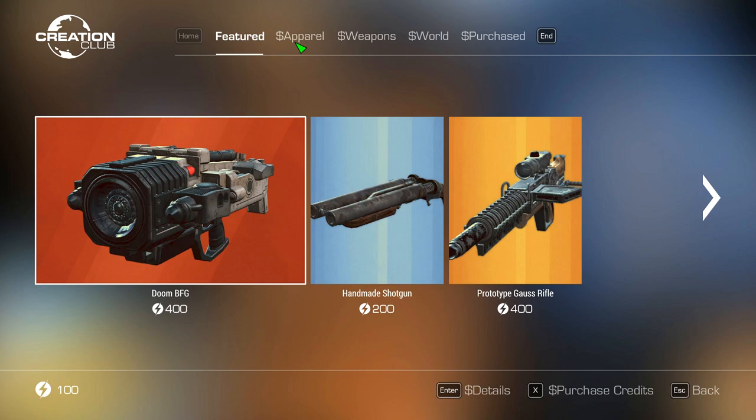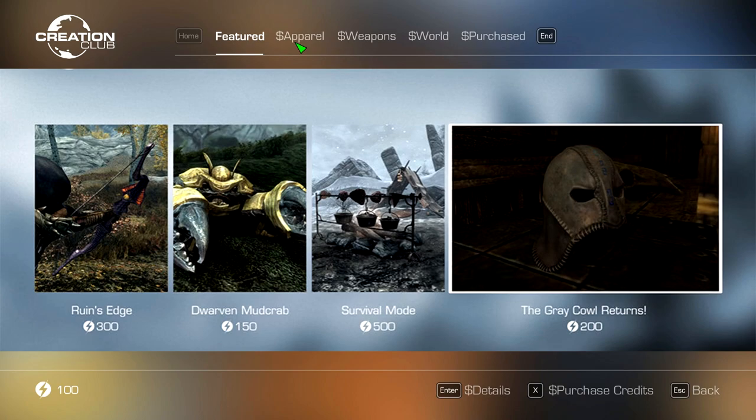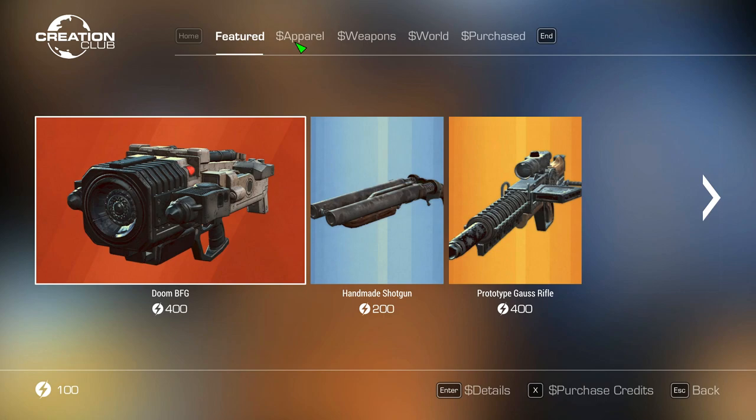When we first got to see Creation Club in action at Bethesda's E3 conference, we got a small trailer showing snippets of Creation Club. During one of these snippets, we saw the price tag of Skyrim Special Edition's survival mode, and it was priced at 500 CC credits. When Creation Club came out in beta, it was priced at 800 credits - 200 extra credits more than what we saw at E3. But that's not the worst part: it was priced 50 credits more than the lowest tier, so instead of spending $8, you'd have to spend $15.